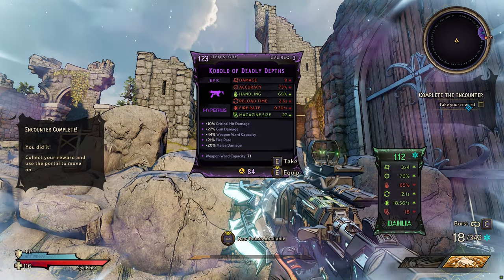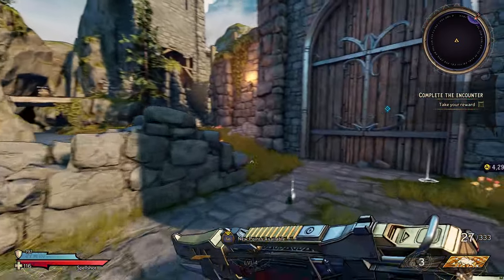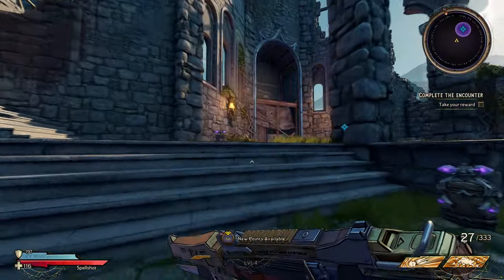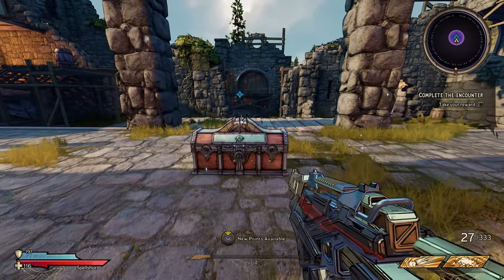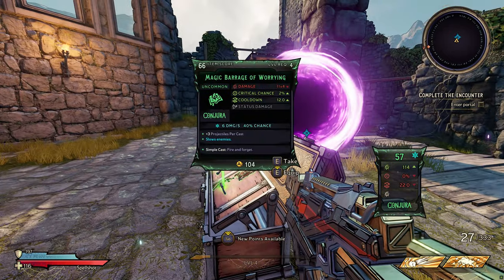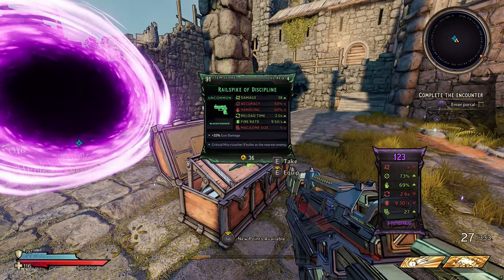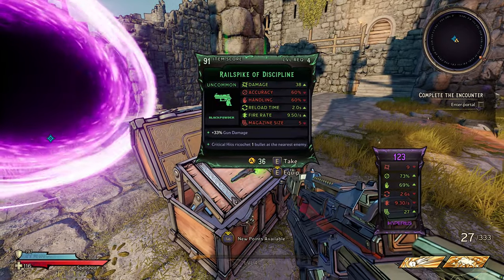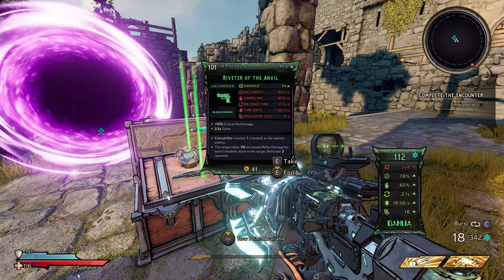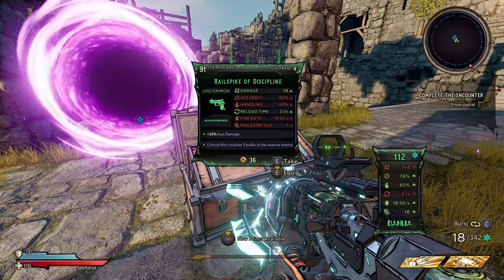Okay let's see what this one does. Now we're going to get to the chest and see if we're gonna get anything decent. We got a pistol here — that might be interesting. 38 and 34 critical hit damage, plus 33% gun damage. I'm gonna try it out and see how it handles.